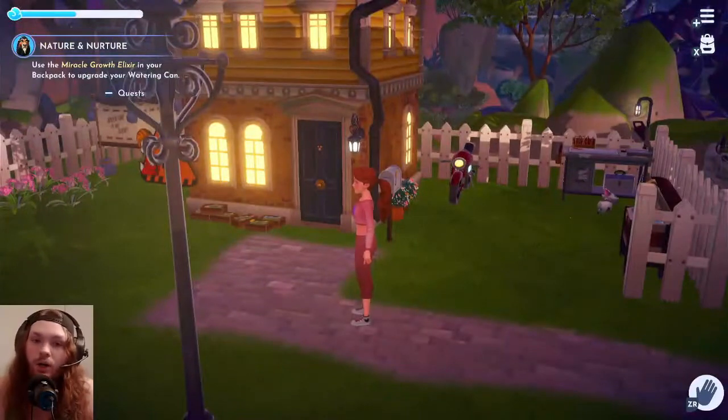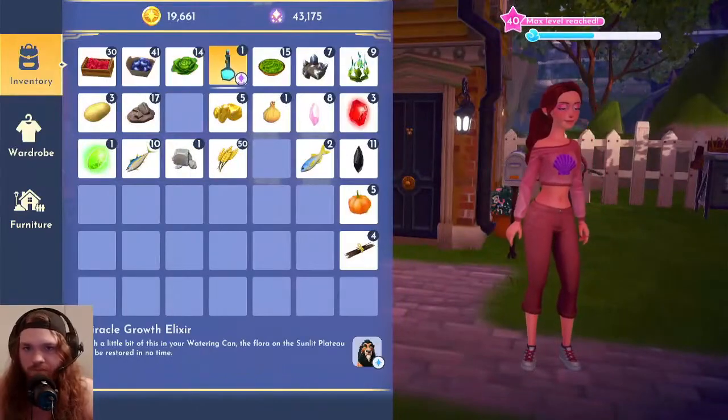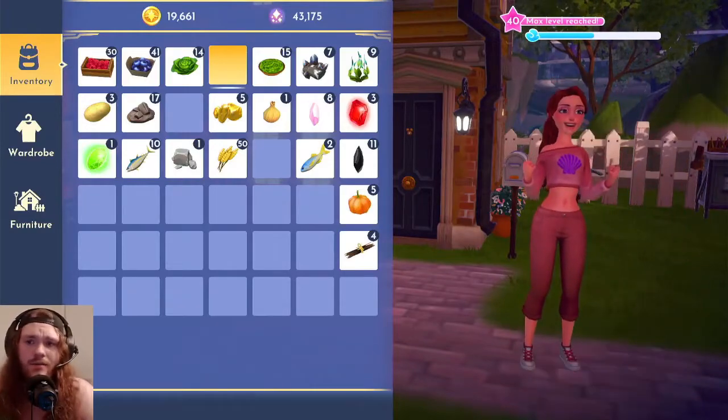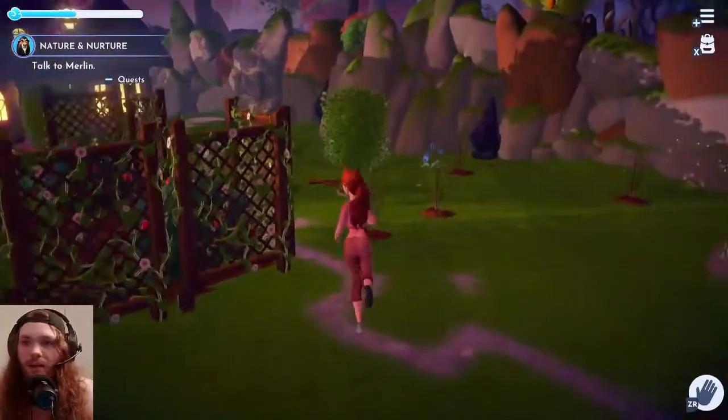We do have the Miracle Growth Elixir and we have to use it in our backpack to upgrade our watering can, so another tool upgrade here, which is pretty awesome. We are going to use that — oh yeah, cool.